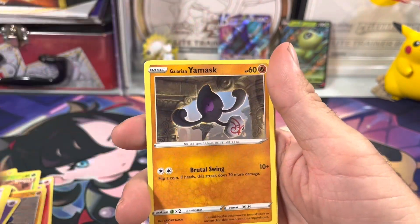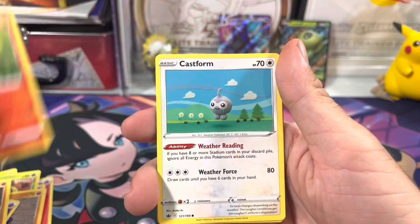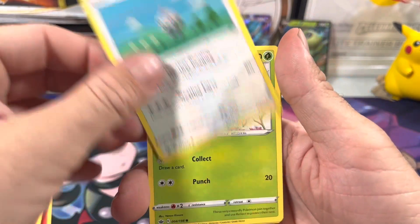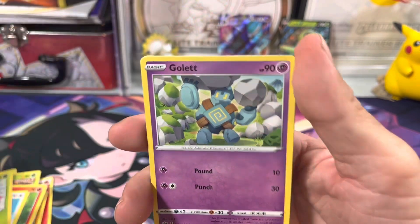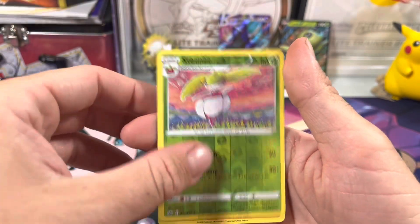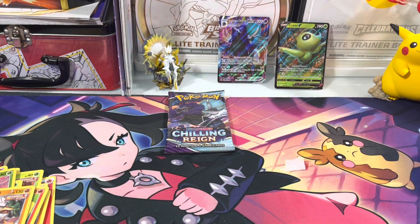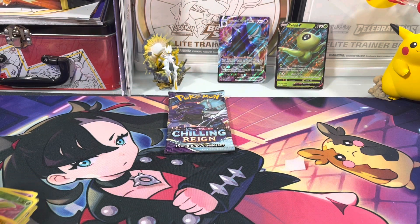Let's go with one, two, three, four — let's go with psychic. I was about to say I wish they made cool alternate arts, but they did with Fusion Strike. Maybe we need to do some Fusion Strike too — I don't have any of those booster boxes. Maybe I'll try to chase down a few and make some good runs on those.